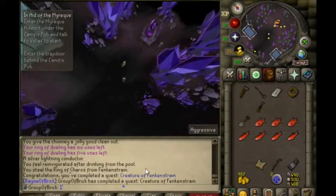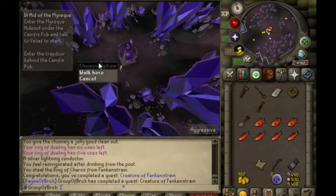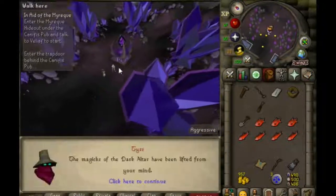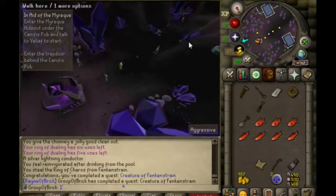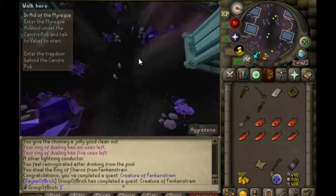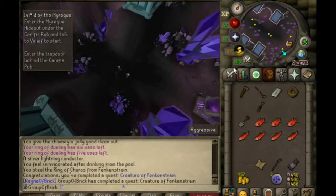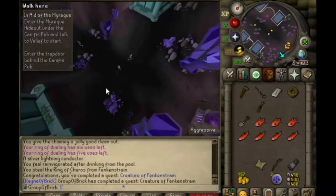I forgot to record this, but I just completed Creature of Fenkenstrain. Coming back here to switch my spellbook back to normal — I had switched it to Arceus before the quest so I could teleport directly there. Going to go ahead and do In Aid of the Myreque now.